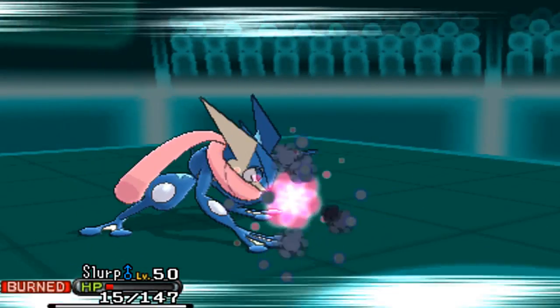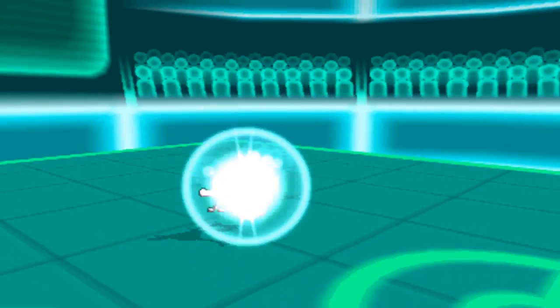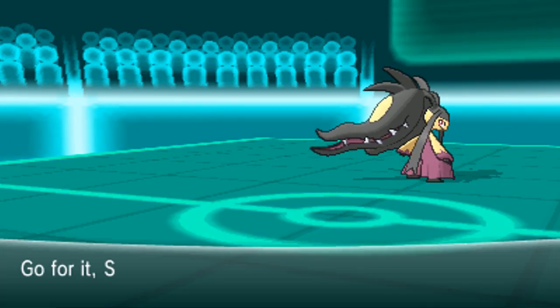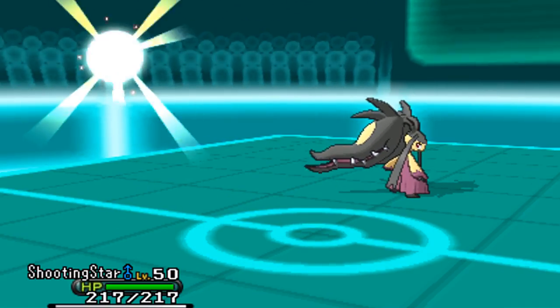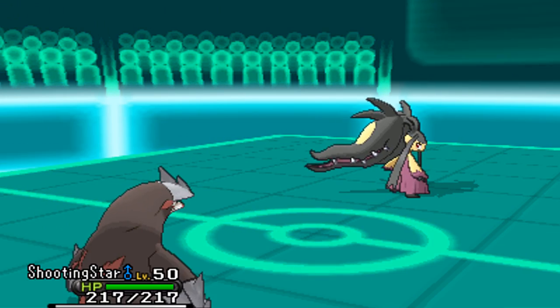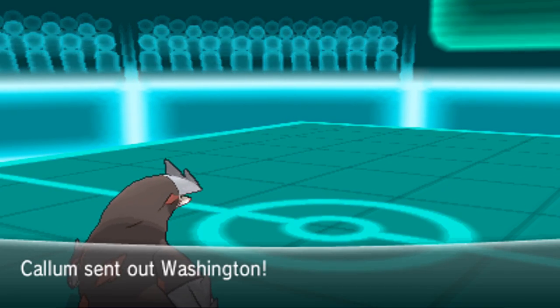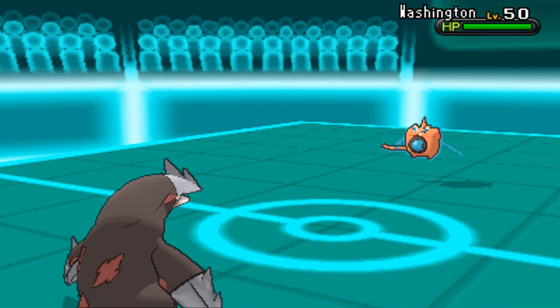You'll see the Sucker Punch — we're pretty much dead already, but he's got Sucker Punch, which with the Huge Power ability just does insane amounts of damage. Greninja not really a good example of that because he was already at low HP. We're going to go to Shooting Star, who's going to break the mold. This is how you always remember: only Shooting Stars break the mold. Except there's other Pokemon with Mold Breaker too.